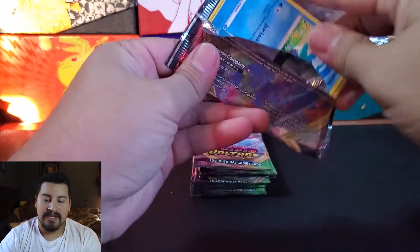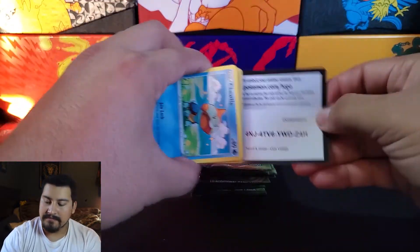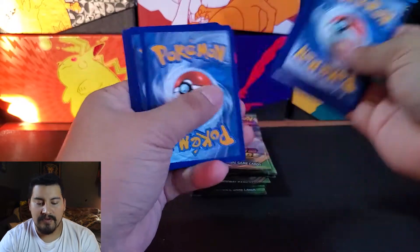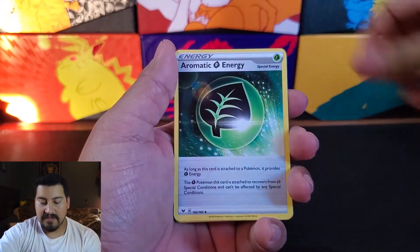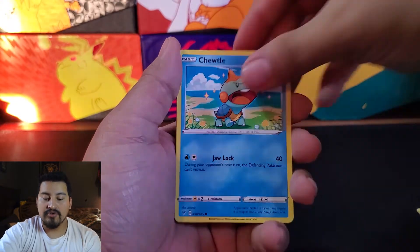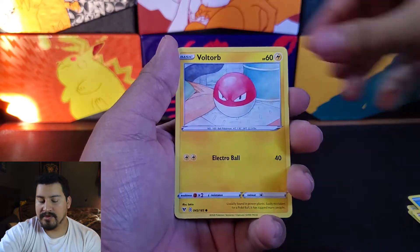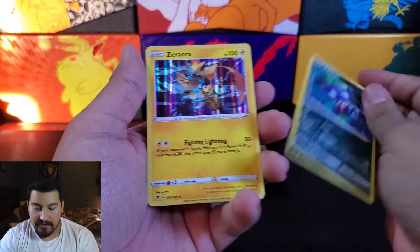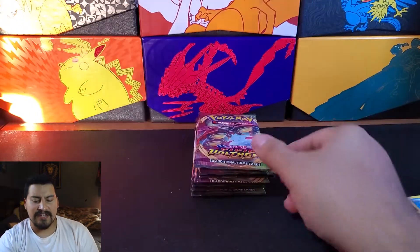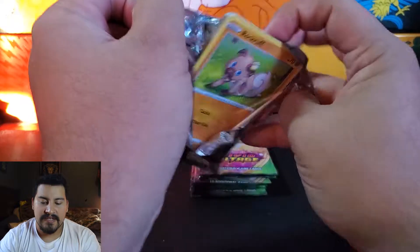Getting into another one. We have a Steel Energy, Stonjourner, Aromatisse, Mightyena, Chewtle, Riolu, Chimecho, Inkay, Voltorb. Come on, give me one Amazing Rare! Sableye Reverse, and a Zacian holo. We are pulling all the holos — that is three holos in a row! Can we keep the holo train going? Probably not.